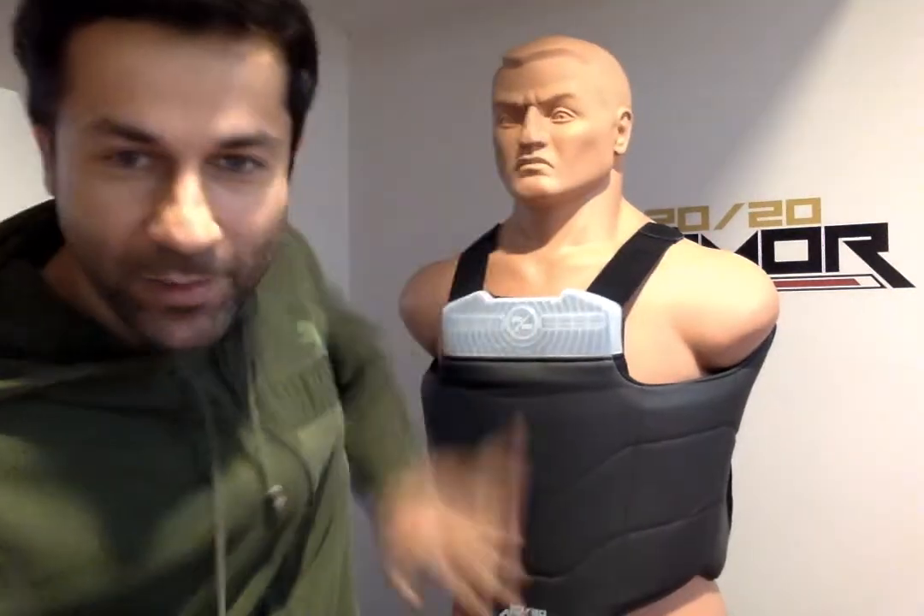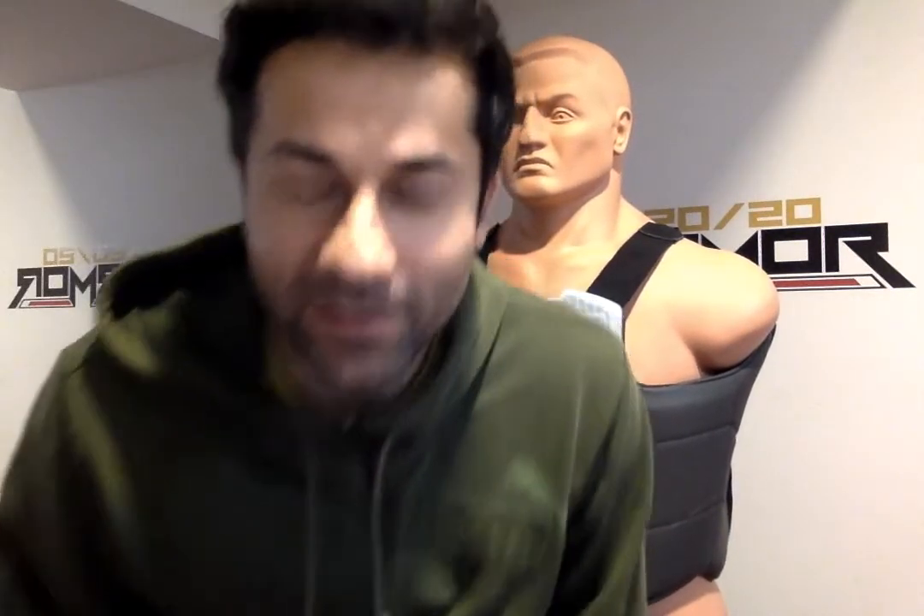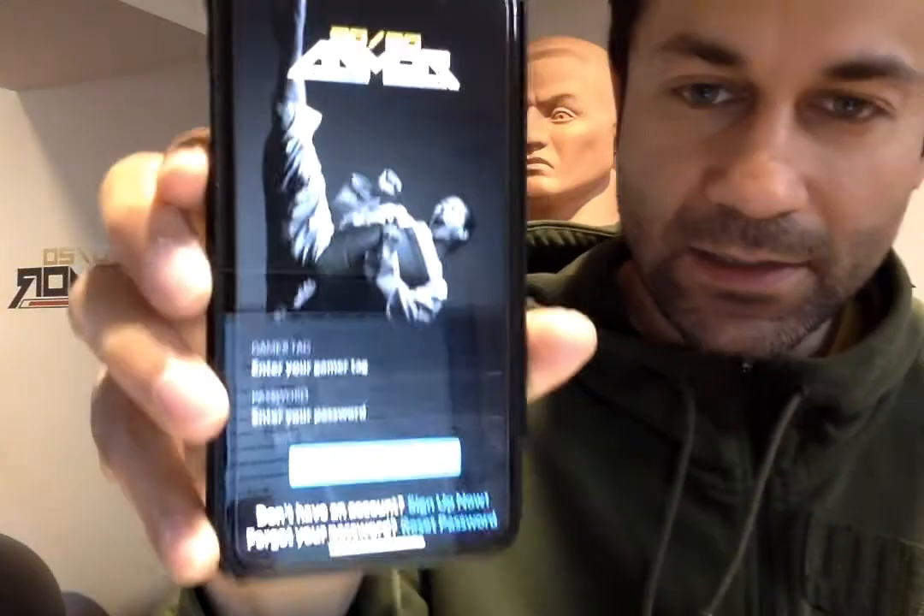Hey guys, Master Ali here. I want to give you an app walkthrough just in case I can't get time with you one-on-one. I want to share this video to get you quickly started. I've got my Bob, my 2020 armor, got the app — everything you need. So first thing we're going to do — I'm just doing horse stance here — you open up the app, you download it from the Google Store or Apple Store, just type in 2020 Armor.